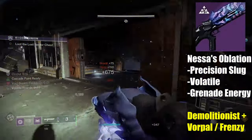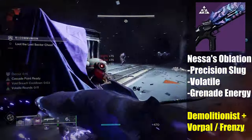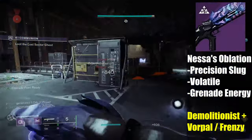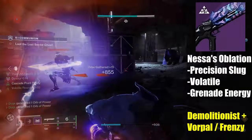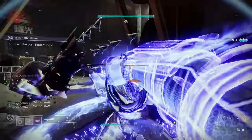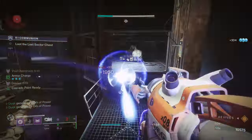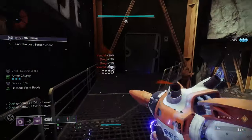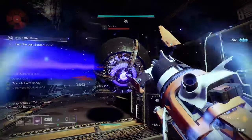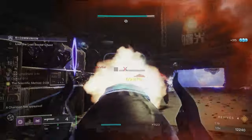Nessus Oblation is your good old reliable, able to pick off enemies at a further distance. It can deal heavy DPS after a weaken from Tractor Cannon. And it's also void, so it will benefit from volatile rounds and be able to generate void breaches. There are a lot of fantastic perk options here, but third column Demolitionist fits best — 20% grenade regen per kill is fantastic, and it provides an instant reload on grenade throw. Fourth column, go with either Vorpal or Frenzy, each providing a 15% damage bonus when active, or Destabilizing Rounds if you want a little bit of extra volatility.